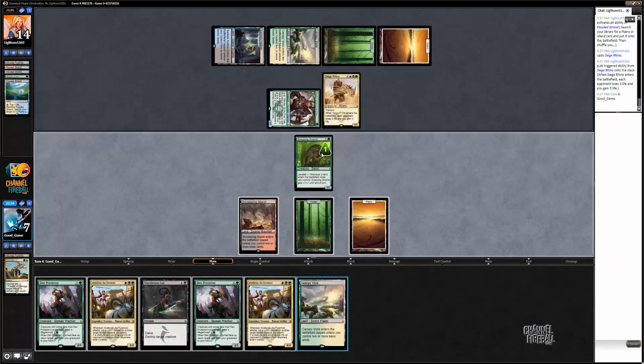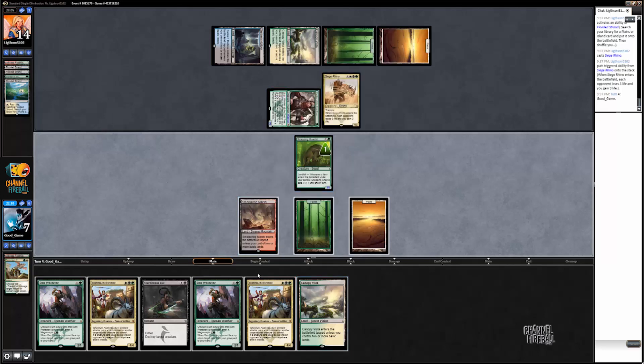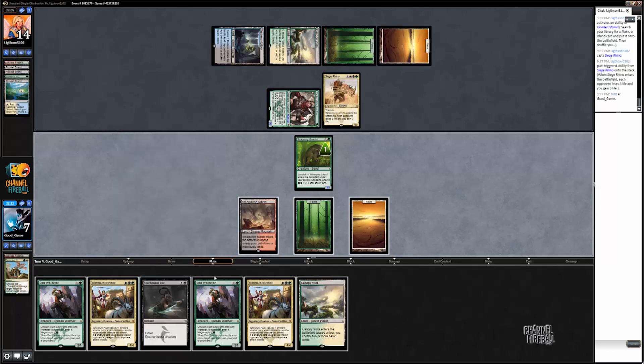I could Murderous Cut the Siege Rhino and then plan on blocking. I really hate to use this Murderous Cut this turn — I definitely have to, but it sucks because we're not getting any value out of the delve. I think I'm just going to play a Den Protector because of that — then I can use some mana, and have an attacker next turn if I end up killing this. I don't think I'm going to have time to morph both these Den Protectors, or it'll just give me a chump blocker in two turns.